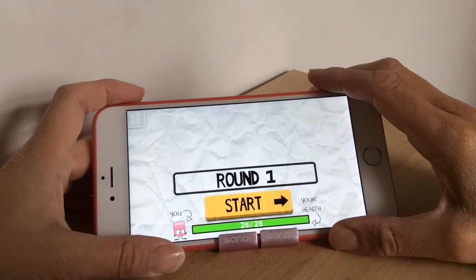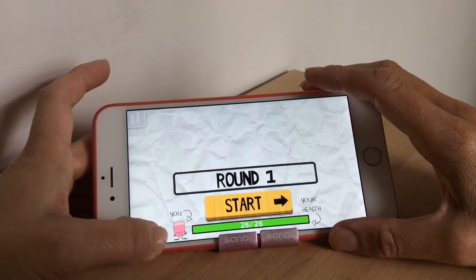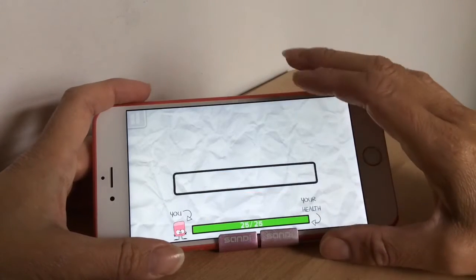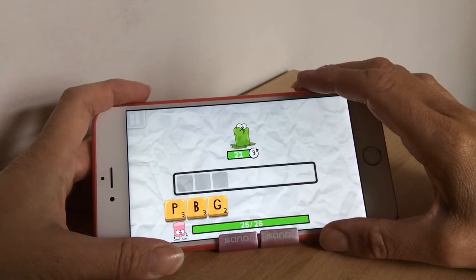Welcome to today's video. We're going to be sharing a cool free game called Scroodles. You have this little eraser and you've got to try and outsmart and get rid of this little Scroodle by spelling words.